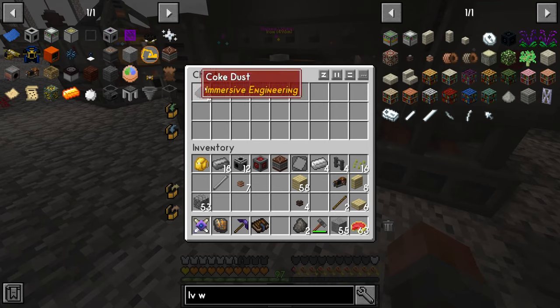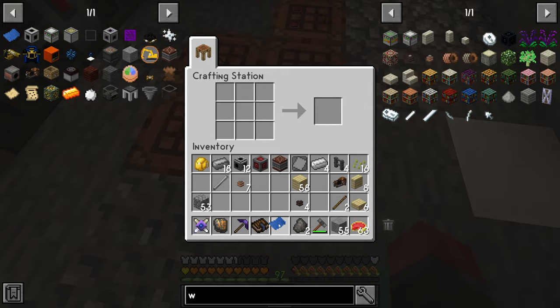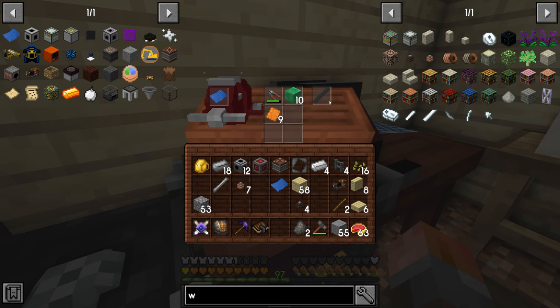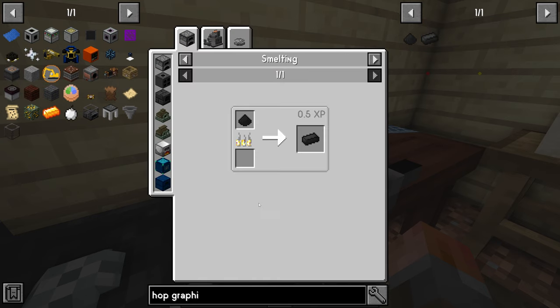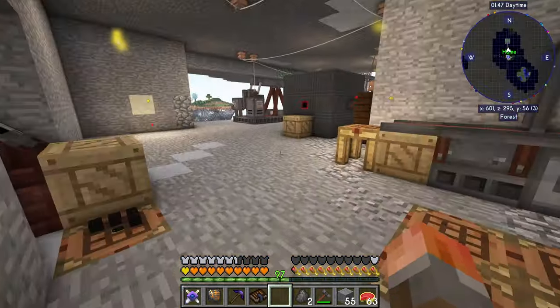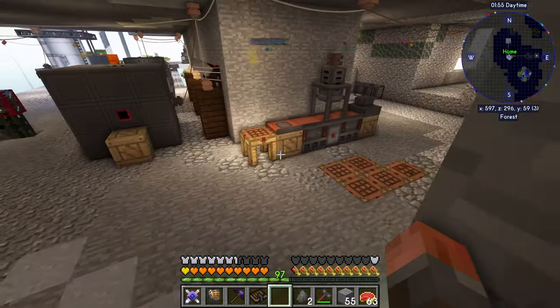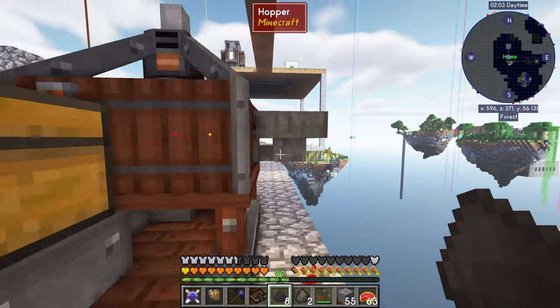The eight coke dust then gets thrown into the squeezer and that will make the hop graphite dust. Once we have that we go upstairs and put this into our workbench along with everything else, and changing those over gives us graphite electrode. To make graphite electrodes you need four hop graphite ingots. Hop graphite ingots are made by smelting from the hop graphite dust — perfectly fine. I'm going to need four sets of hop graphite dust, meaning about 32 coal coke. I've got a little bit being produced but that's going to take a while.